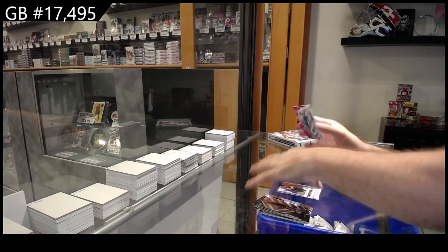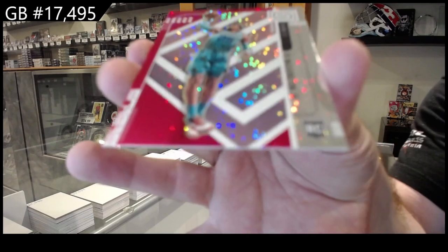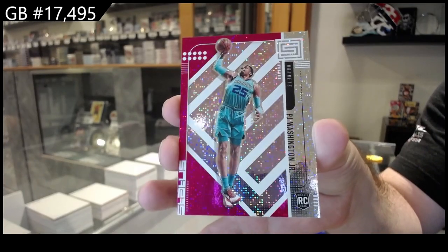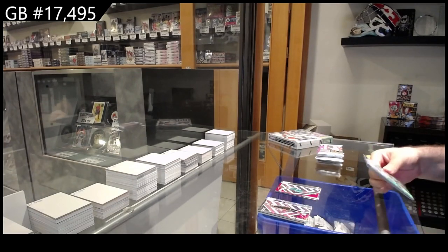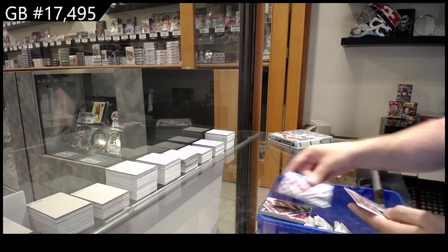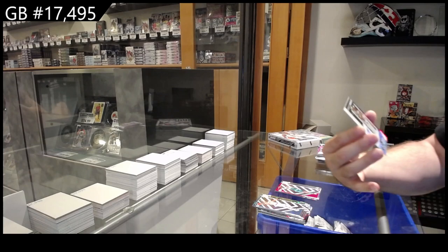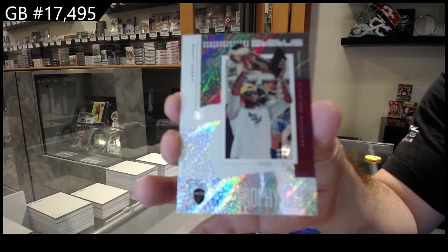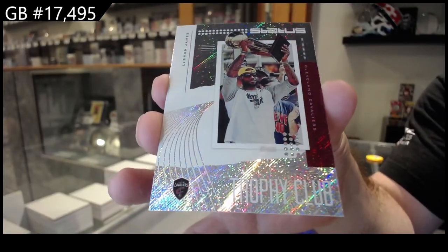And we've got a Red Rookie for the Hornets of P.J. Washington. We've got a Trophy Club of LeBron James for the Cavaliers. Trophy club.